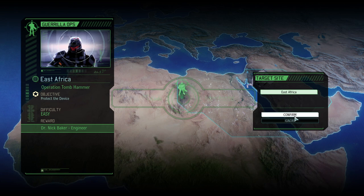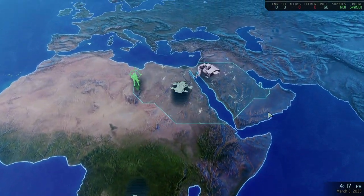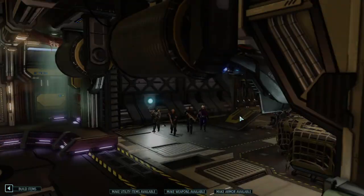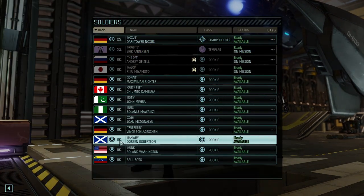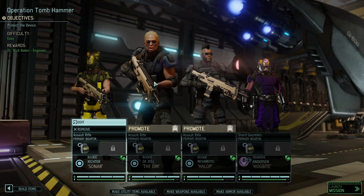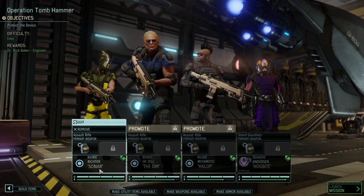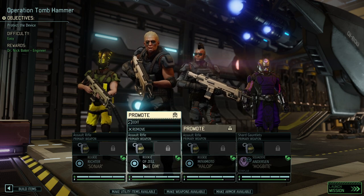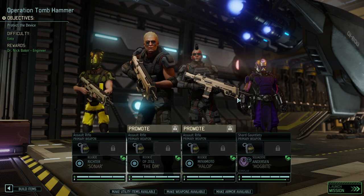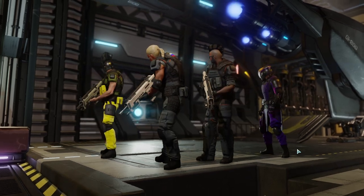The difficulty is easy, which might not be fully applicable when running with only rookies, but the first missions are pretty forgiving. I'm sorry Noxus — I unfortunately promoted you so you're out. We're taking rookie Richter with us. Sonar is going to get his chance to deploy, so we've got Halop, the DM, and Sonar. Let's see how long these rookies will last — and Hogbyte is trying to somewhat carry the run, as per usual.